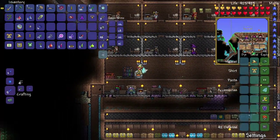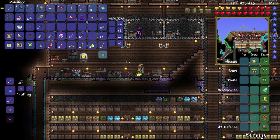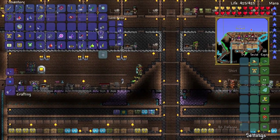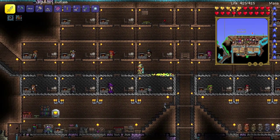I was in the Underground Hallow and found a bunch of mimics, so I can make a Star Cloak. Oh, Star Veil - there it is, Star Veil, sweet! Let's equip that in our GPS slot there we go.